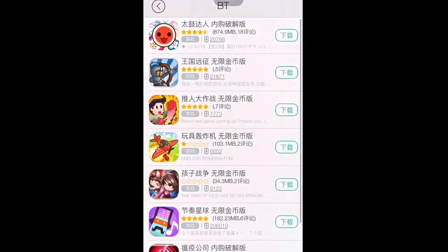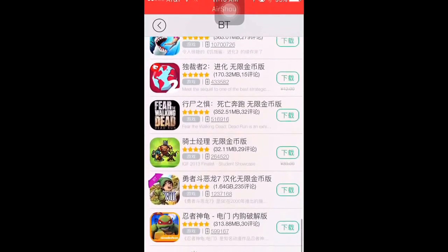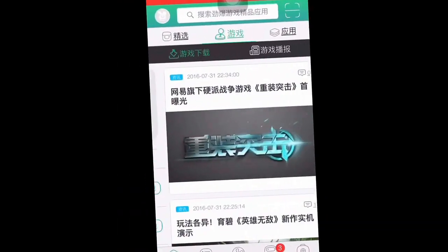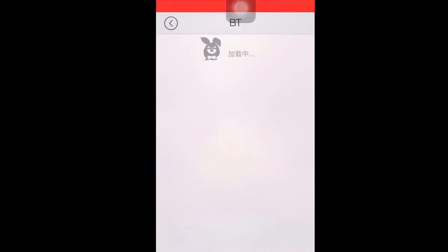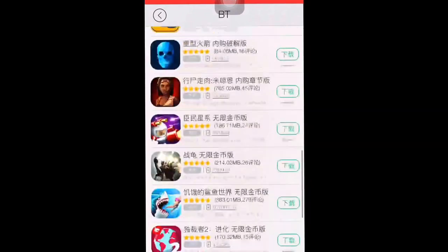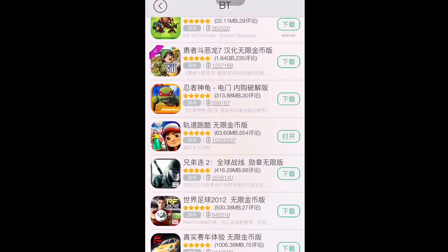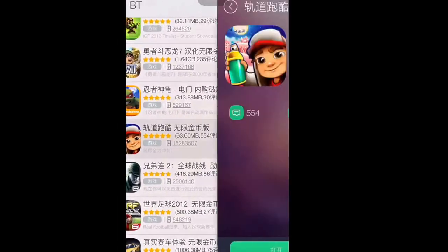It'll pop up. Just go all the way down until you see a logo that looks familiar, a logo of one of your games that you like. These ones you will not need to put in your Apple ID or anything. As you can see right here — Subway Surfers, right there.